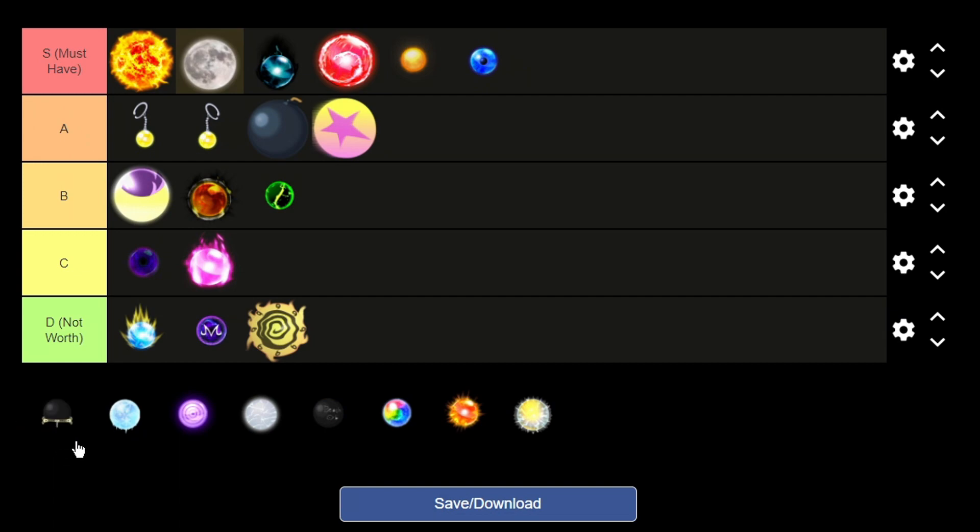Next is the hawk hope orb for Mihawk. If you have Mihawk — any skin — you could use this orb. At level 80 he only does around 600-700 damage, and at level 120 maybe 800-900. Mihawk is just not worth it with this orb. I'll put it in D tier.